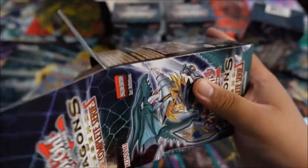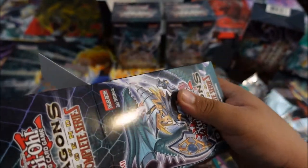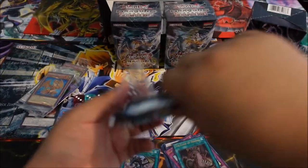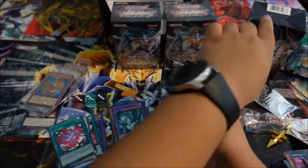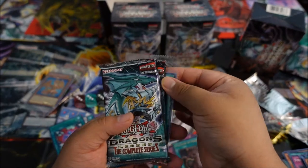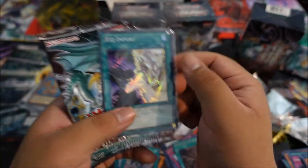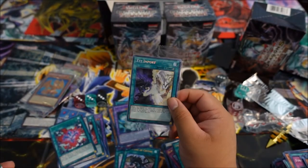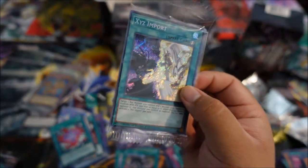Next box — two packs coming up. Our die is Hermos — very nice. So we got two and two. Our promo card is Xyz Import — that is nice. You know what I'm really loving about this so far? I haven't gotten any reprints, which is cool.